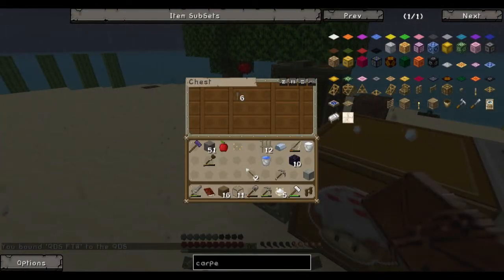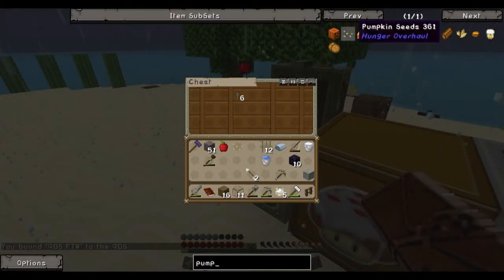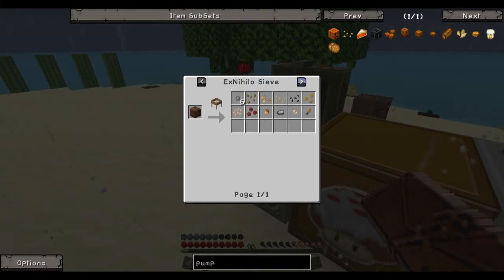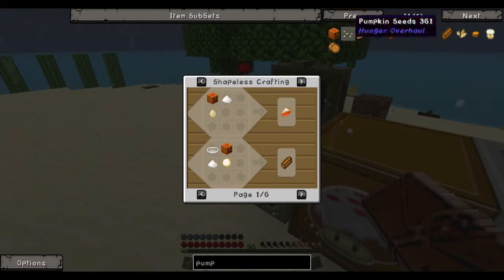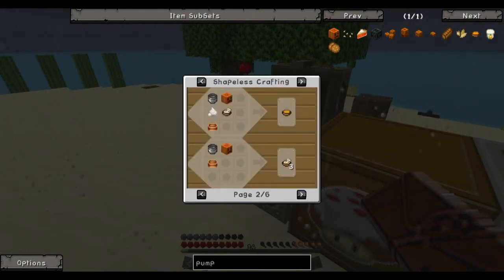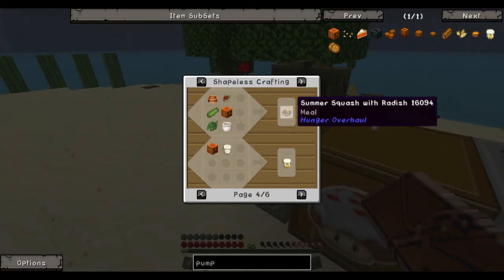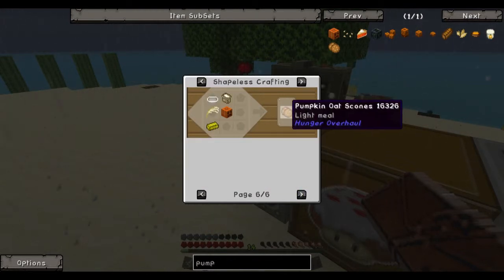But we can make so many things with pumpkin. Let's see what we can make. The seeds are edible as well. We can make pumpkin pie, jack-o-lanterns, pumpkin bread, pumpkin soup, pumpkin stock, turnip soup, roasted root vegetable medley, summer squash, pumpkin yogurt, mixed salads, garden soup, and pumpkin oat scones.